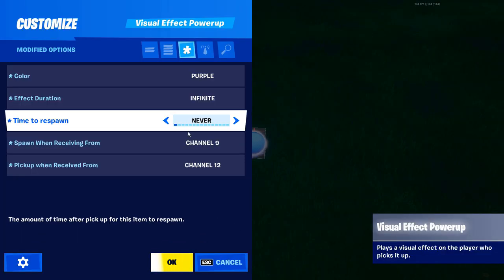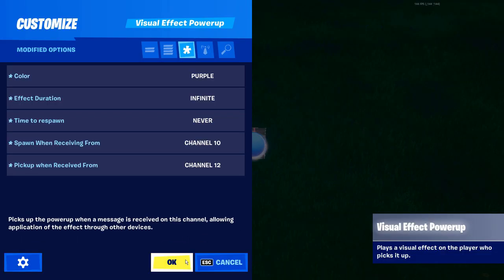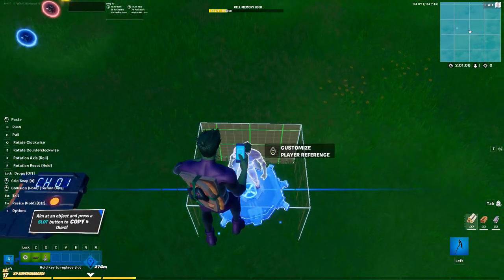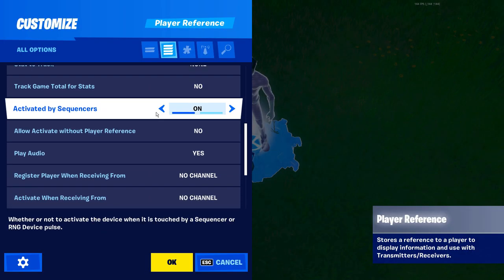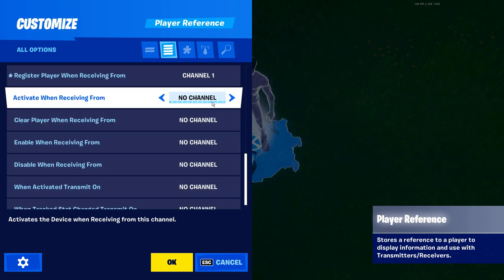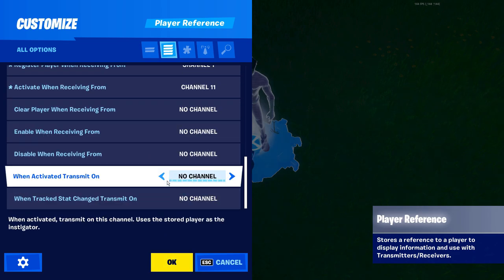Once we have all of our orbs laid out, we're now going to place down a player reference device. Open up the settings and we're going to set register player when receiving from channel 1, then set activate when receiving from channel 11, and the last thing we need to change is when activated transmit on channel 12 — then click ok.